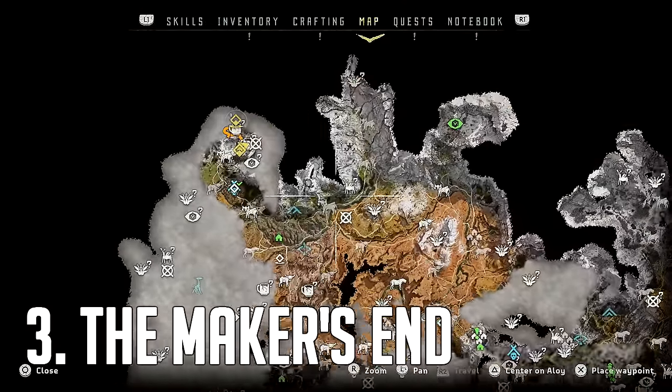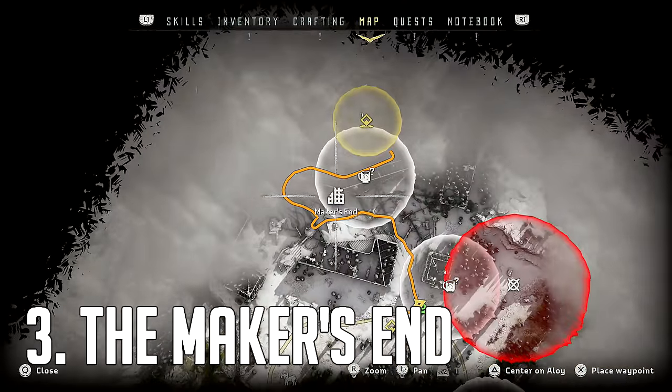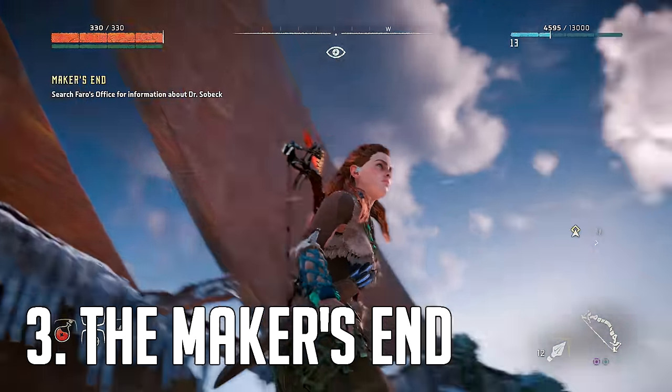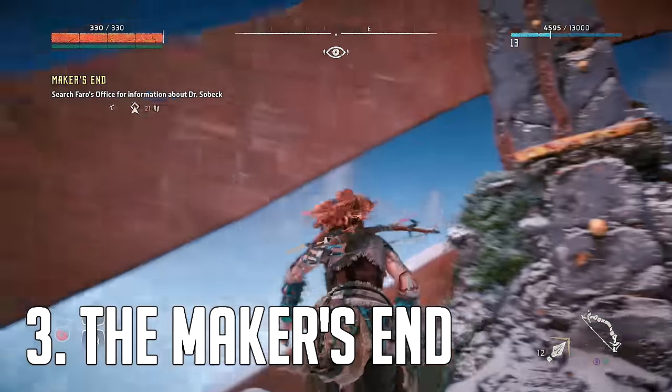The third power cell is found during the Maker's End quest — the location is also called Maker's End. You'll eventually come to the top of a tower. All you have to do is climb to the very top, pick it up, and then you can rappel back down.